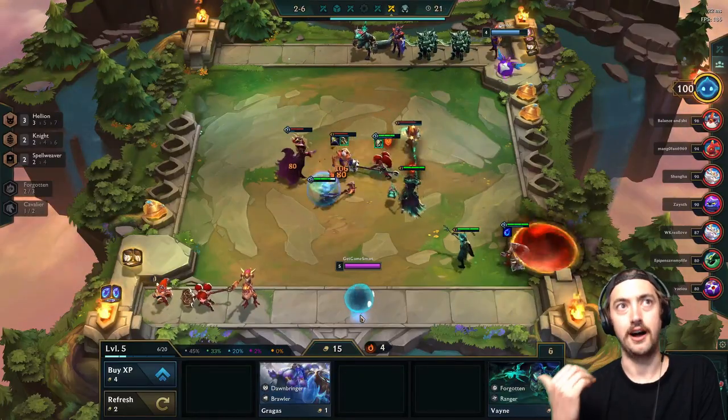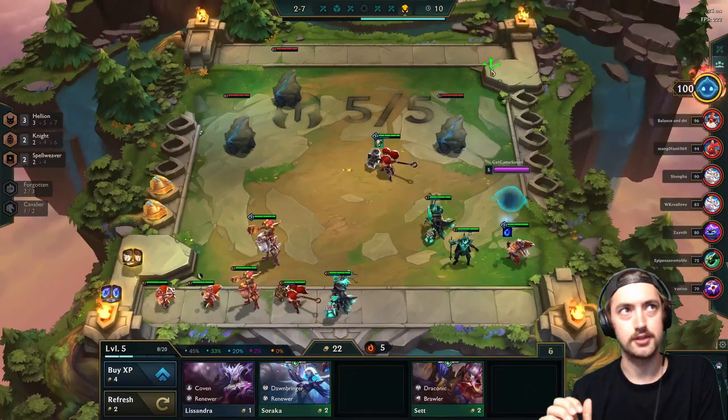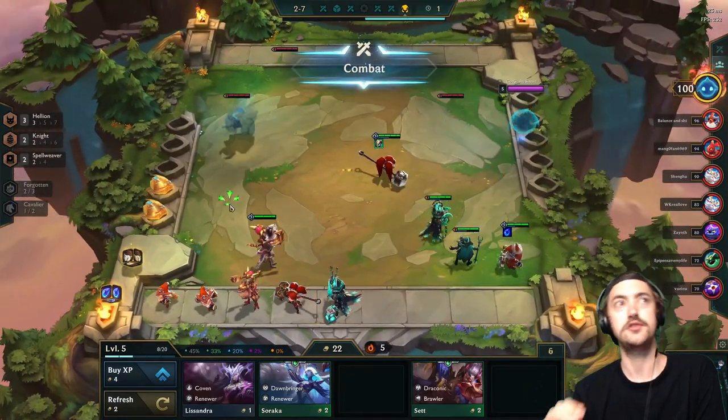With only six units — for example, Poppy, Kled, and Ziggs, plus Viktor, Thresh, and Hecarim — at level six we can have five traits active, which is absolutely mind-boggling. It's so freaking strong, guys. You have to try it out. Unfortunately in the example game we did not have a Hecarim right off the bat and we have a Sejuani filling that gap. There are a number of Hellion players in the lobby so we haven't hit five Hellion yet, but this is still an extremely strong mid-game board.